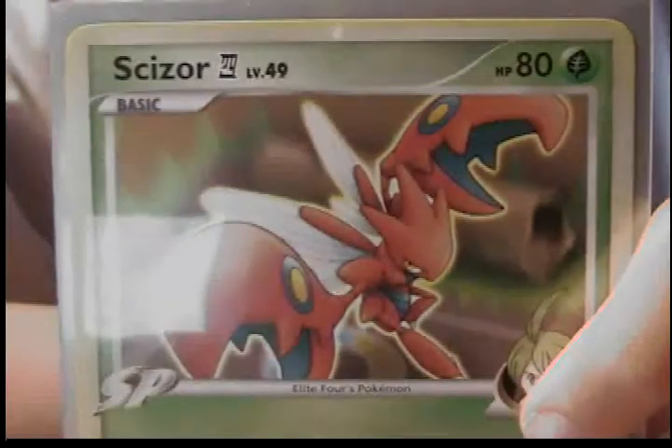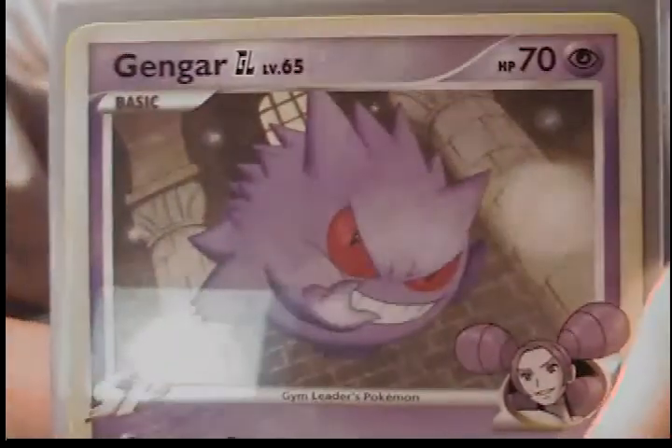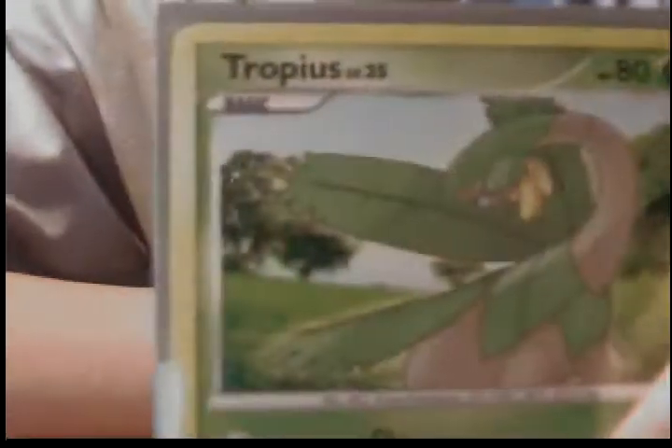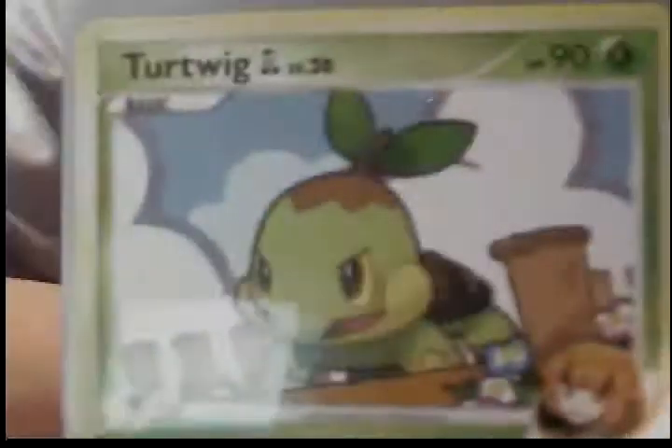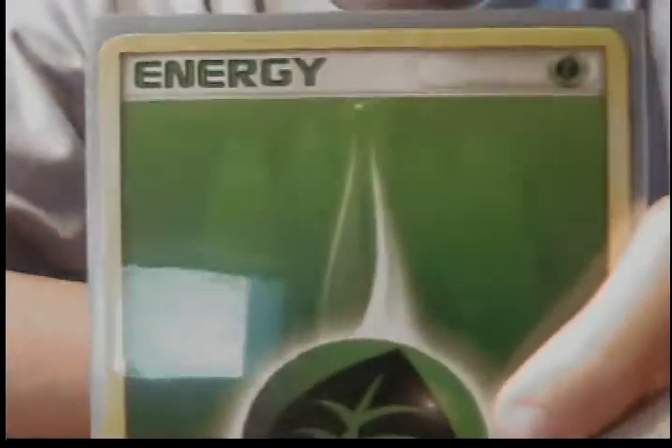Scizor 4. DendarGL. Fighting Energy. Tropius.